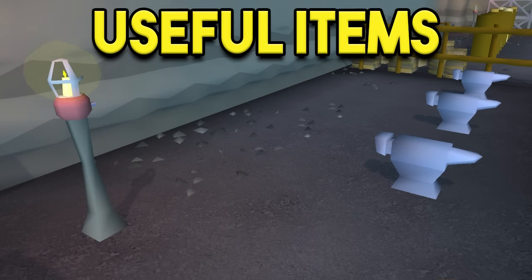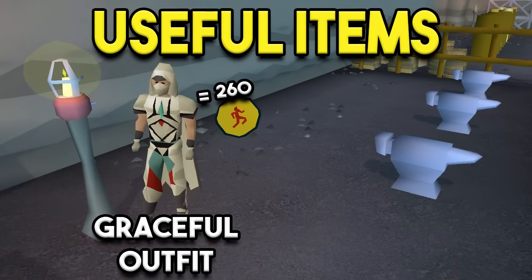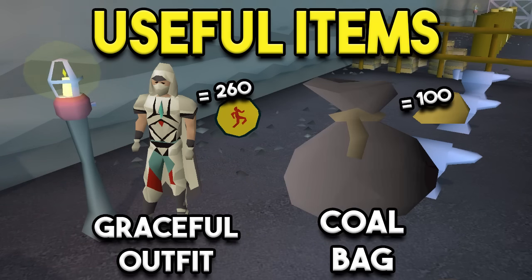Other useful items here: we have the Graceful Outfit and the Coal Bag. The Graceful Outfit can be obtained after 260 marks of grace are traded in, and that allows you to have more run energy over time. The Coal Bag allows you to store an inventory worth of coal and requires 100 gold nuggets from Motherlode Mine — very, very useful. Would highly recommend the Coal Bag especially if you're not doing gold bars, and even if you are doing gold bars, but we'll talk more about that later.